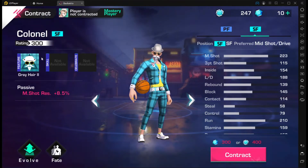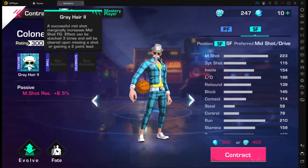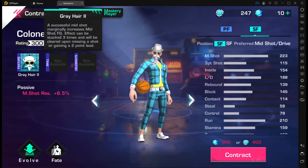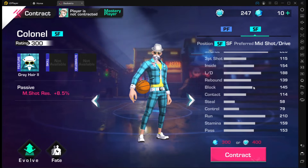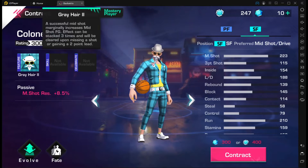Next we have the Colonel — drop your pronunciation in the comments. Same stats as the others; we're still in the 300 rating, 300 diamonds, 400 contract shards range. If there's a plus five on any stat I'll point it out, but there isn't one here. Let's see what the Colonel has to offer — his feature is called Gray Here Too.